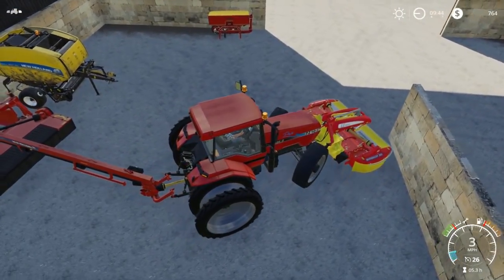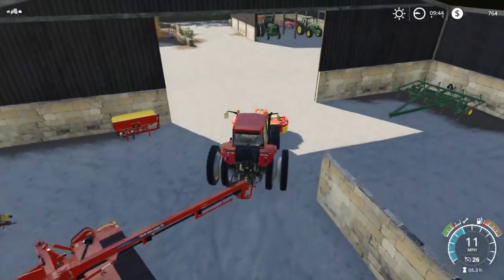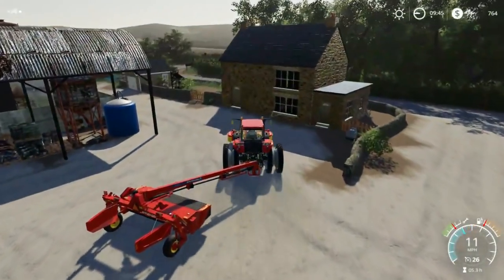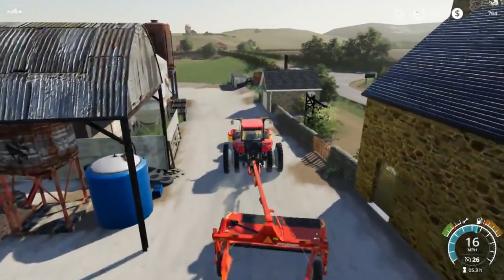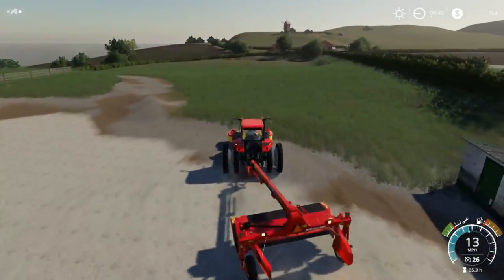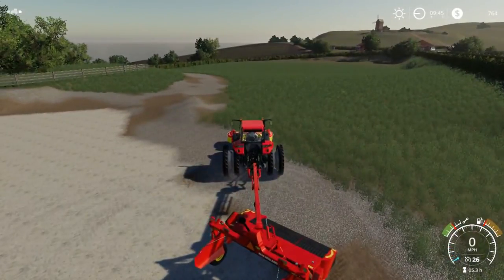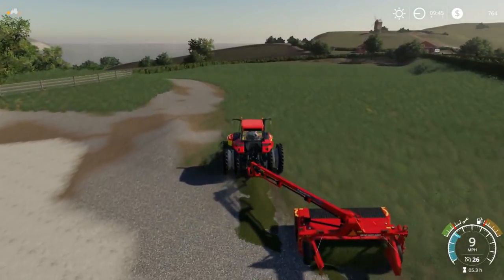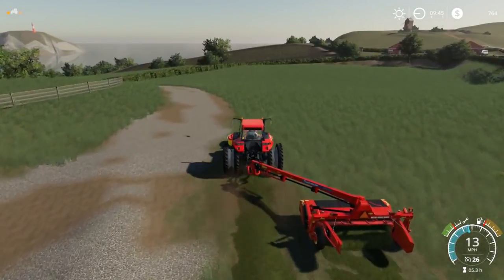There we go, try not to rip the mowers up too bad here. Just barely snuck out. What I like to do is unfold it and keep it unfolded because then you can steer it where you need to go — we don't really lock it in place, we just steer it like this. Should be able to kick that on and they all should go down. This is the same hayfield that we mowed before.